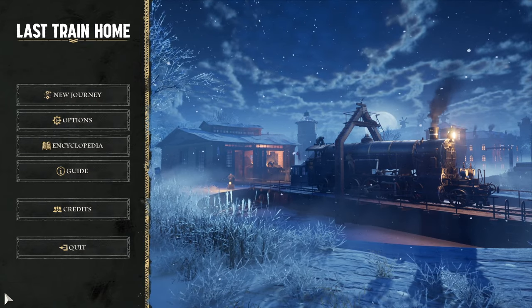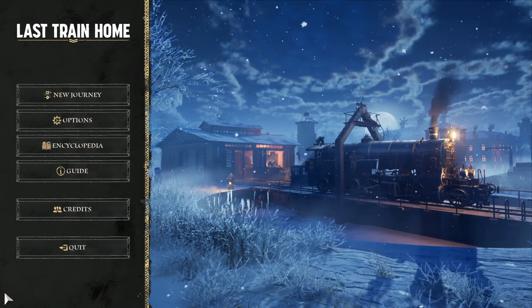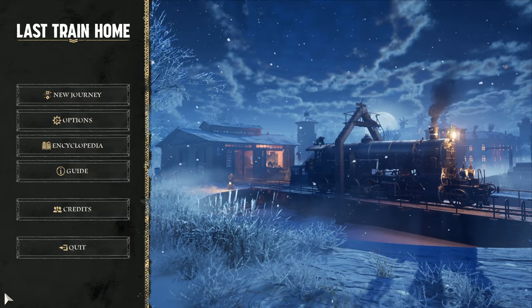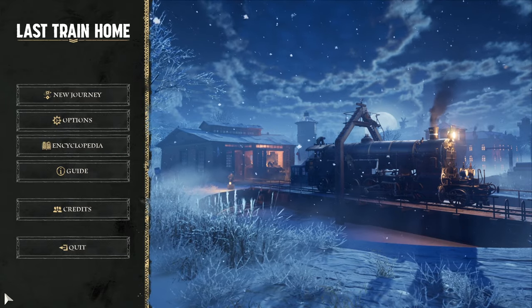Hello lovely people, welcome to the Geek Hub. I'm Penj, and welcome to Last Train Home, a survival management real-time strategy game set at the end of the First World War, where we control a big armoured train and have to guide it and its occupants home to the newly formed Czechoslovakia.